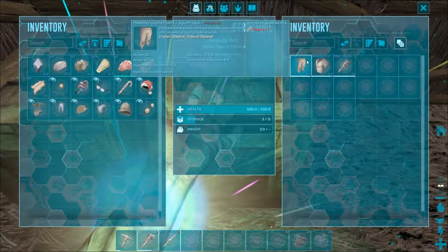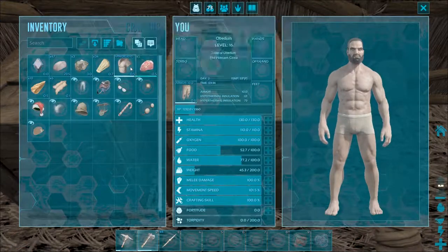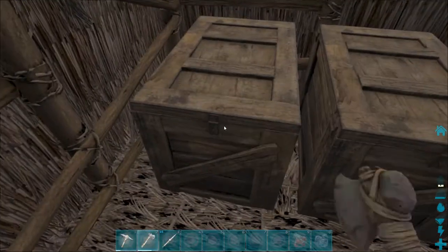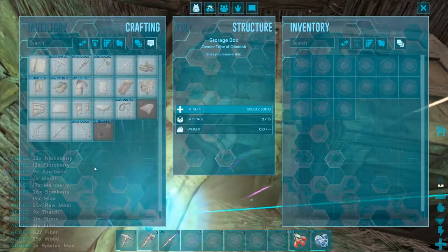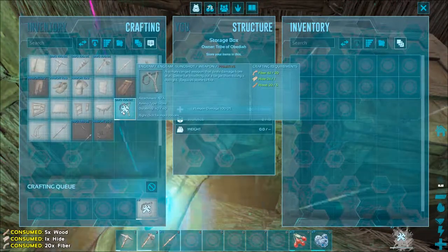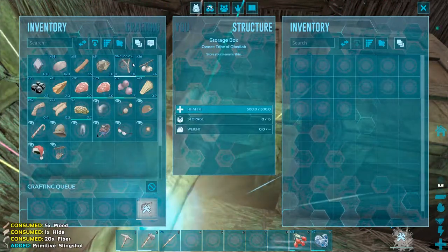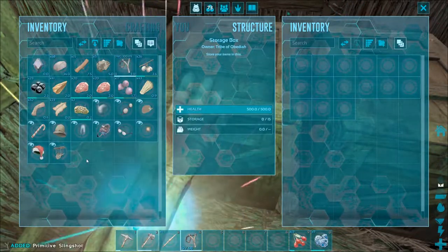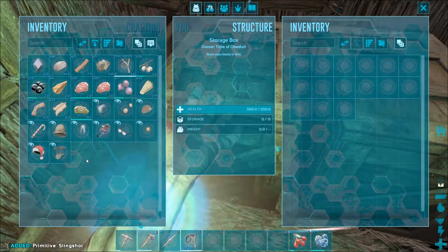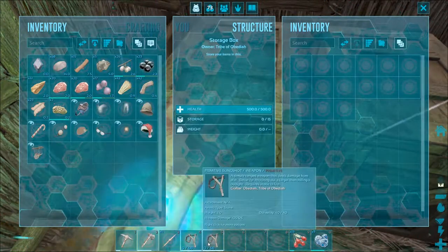Early on in the game the best thing you can do for yourself is first of all get a little armor — always nice. Then what we want to do is craft a slingshot. Let's make two of them just in case one breaks. We'll put one on slot four and one on slot five. What we use to knock these guys out is the slingshot, shooting stones right at their faces or bodies.